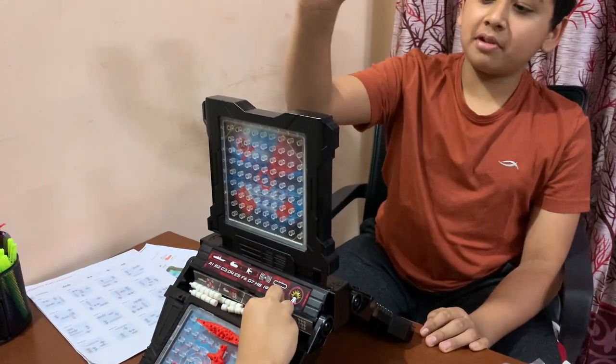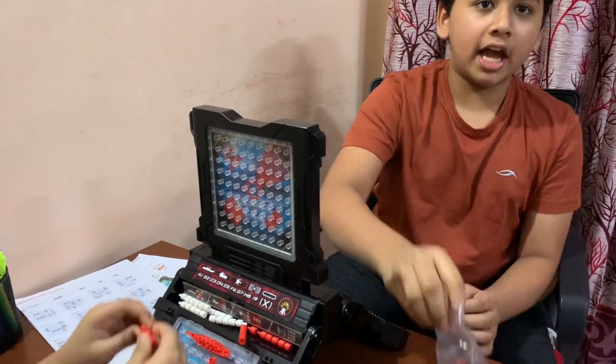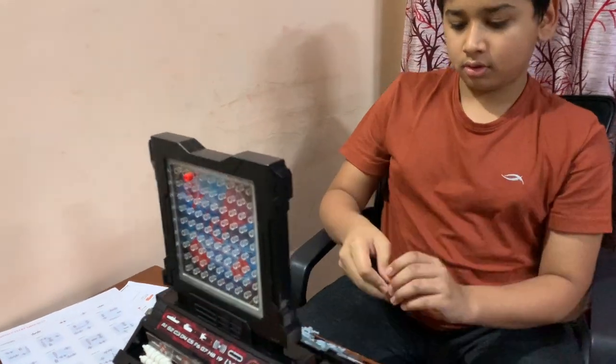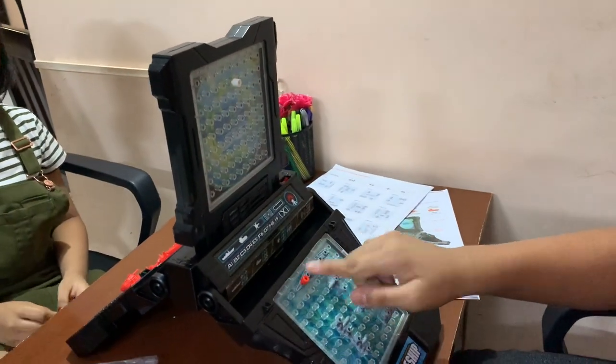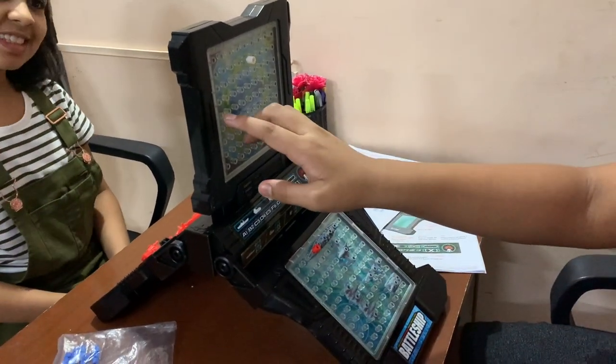My opponent got a hit on me at A3. Since A stands for Alpha, I have to place a red peg in my ship at A3 to mark where I got shot.